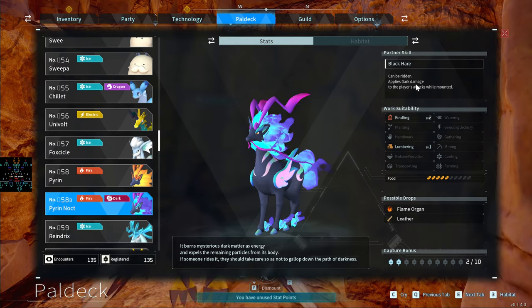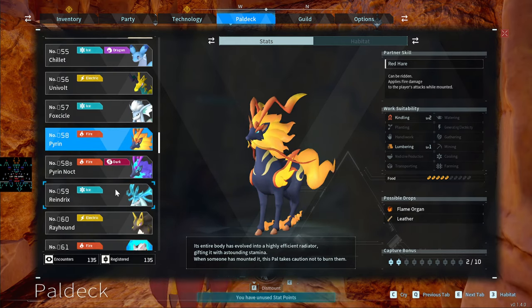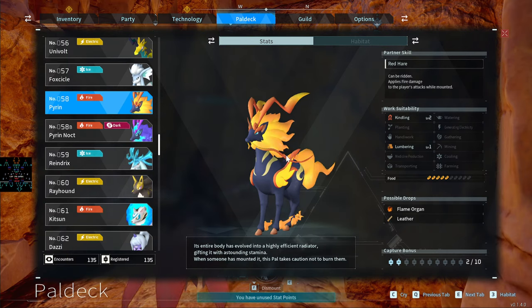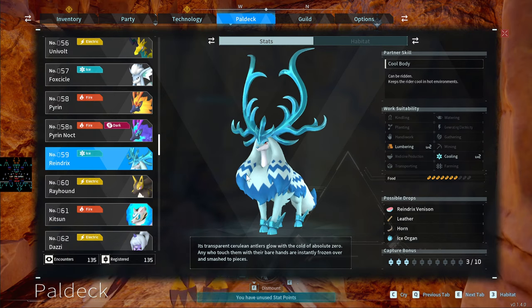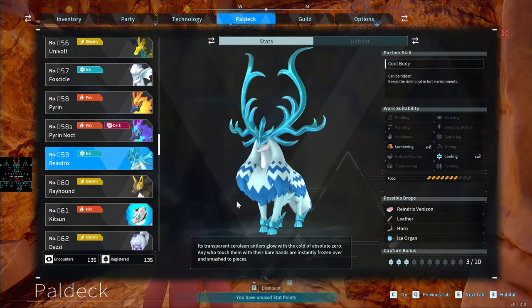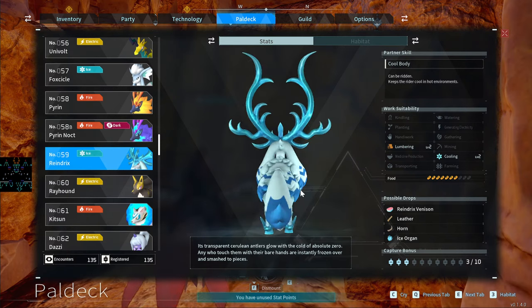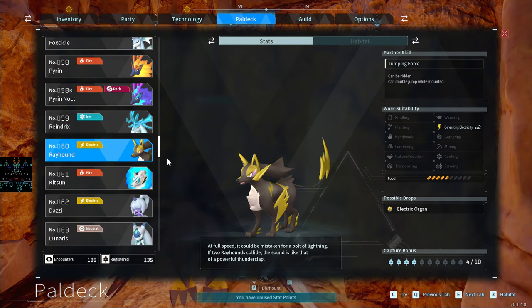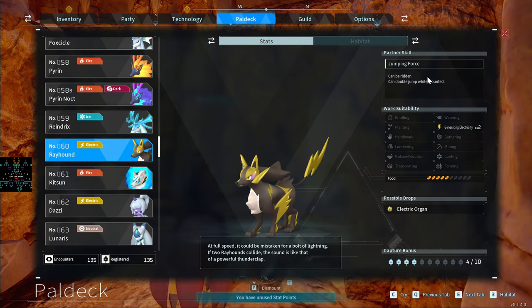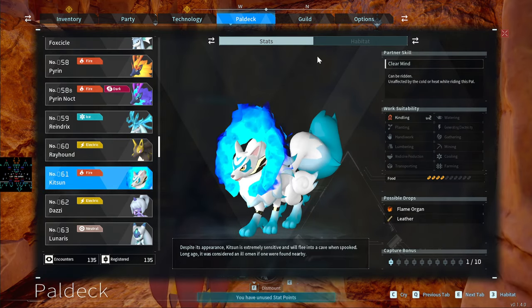Pyrin is a nighttime fire pal that can be ridden — does Kindling and Lumbering — but I found a far more important pal for those tasks. Reindrix I never got to use much, got it near late-game. The Rayhound does Electricity again — can be ridden. Kitsune is a nighttime-only pal, very rare to find, spawning only in a tiny specific area. When ridden, the player is unaffected by cold and heat.